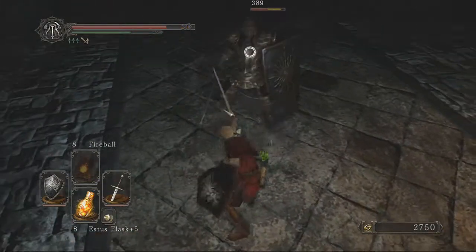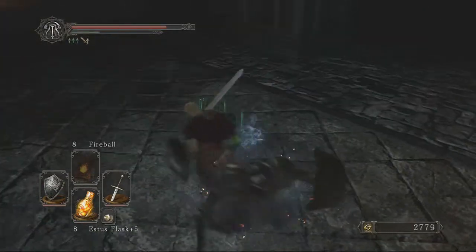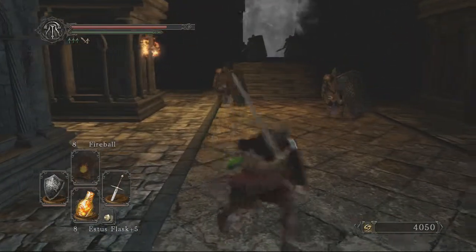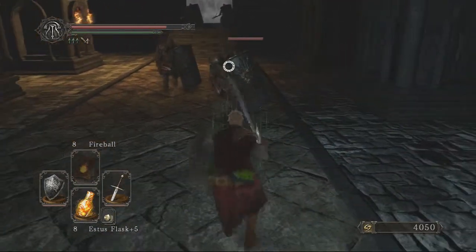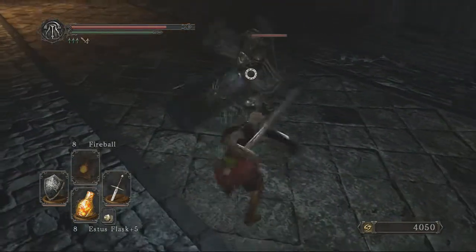You can just pull them with a bow and you'll never have to fight more than two at a time, basically. So you pull two, then one, then these two, and then the other two up on the stairs you can fight one by one - one will just stand there guarding the door, basically.